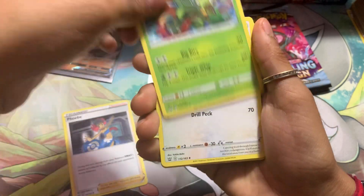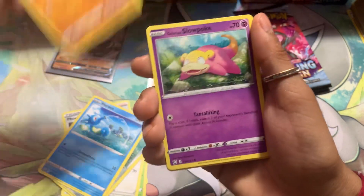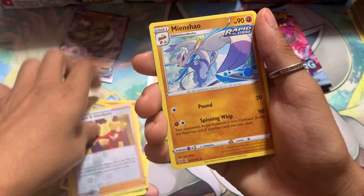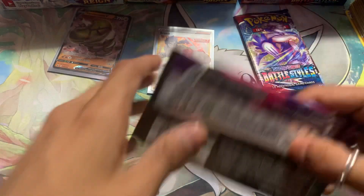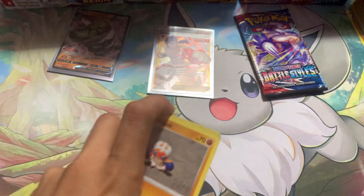Got the energy, Phoebe, Urshifu, a literal sword, Binacle, Slowpoke, Pumpkaboo, and a non-holo hit. Chilling Reign gets another hit — I think Chilling Reign is winning here. Chilling Reign packs open a lot easier too.